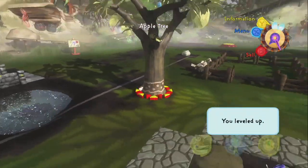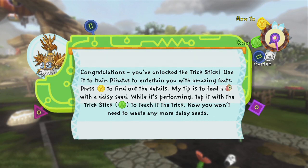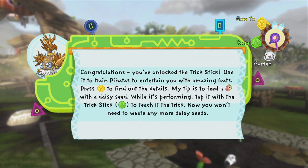This is just an apple tree. Full on oak trees grow huge. You unlock the trick stick — use it to train pinatas to entertain you with amazing feats. Press Y to find out the details. My tip is to feed a sparrowment with a daisy seed while it's performing, then tap it with a trick stick to teach it the trick. Now you won't need to waste any more daisy seeds.